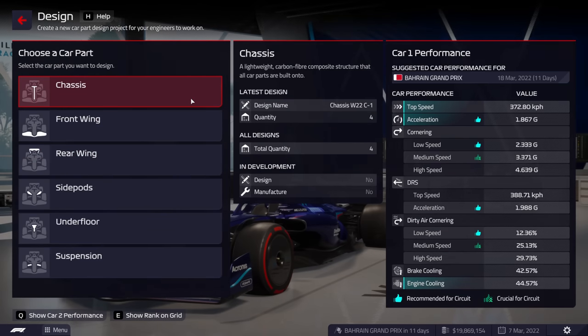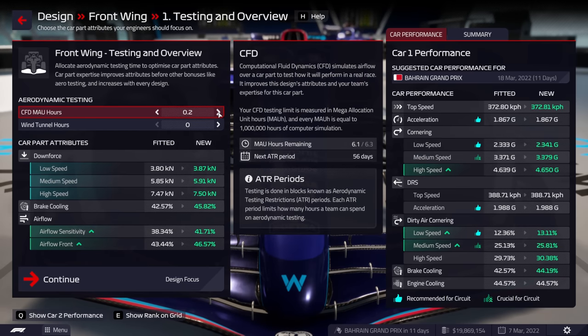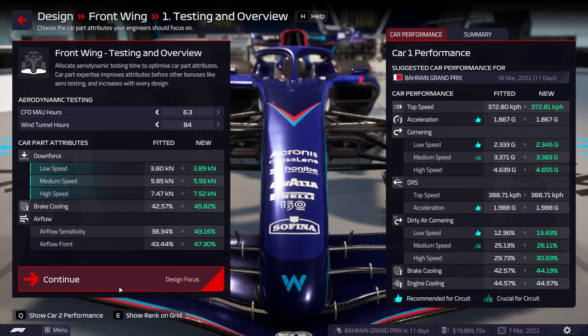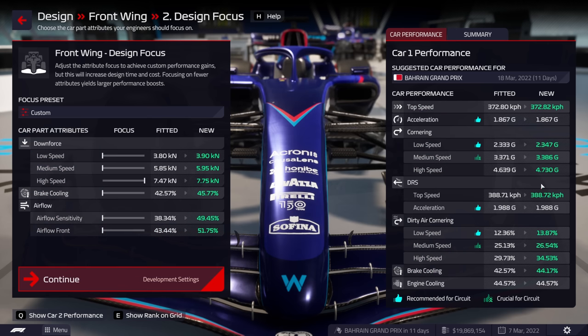I'm going to do the same thing with Williams on the front wing - let's design a front wing and go massively OP. I'm going to max out the CFD and wind tunnel hours for this first production window, then tweak the bars. High speed was 34.84% - the grid average - and by tweaking the bars we are going to get Williams's high speed right up to the grid average.